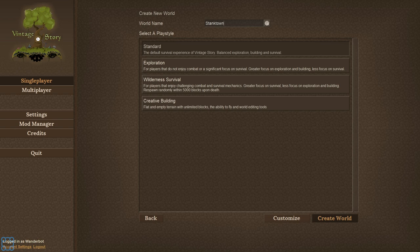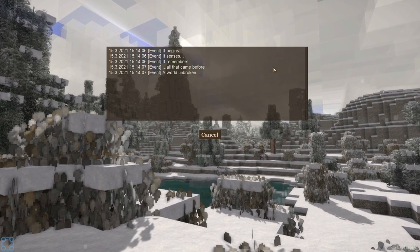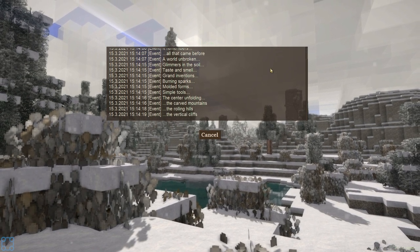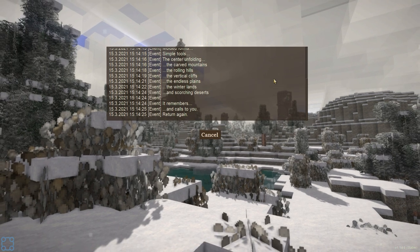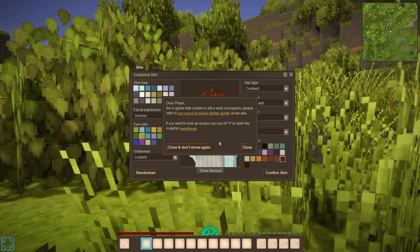I did forget the go-live notification. Daylight savings time has messed me up. That, and I spent a considerable amount of time making a really swank house for the Wholesomeverse server in Valheim. Then the loading screen: 'It begins its sense as it remembers all that came before. A world unbroken. Glimmers in the soil. Taste and smell. Grand inventions. Burning sparks. Molded form. Simple tools. The center unfolding.' I really like this kind of load-in. It's got some ambiance to it.